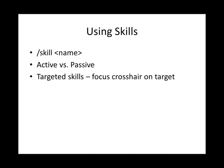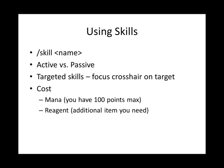For targeted skills to work, you have to have your crosshair focused on your target. Also, all skills have a cost — most of them just use mana. Mana is a renewable resource your character has that's used as a fee for using skills. You always have 100 points maximum mana regardless of class or level. Some skills have a reagent cost — an additional item you need on top of the mana cost, used to balance out the more powerful spells. And rarely, you'll see skills have a health cost, unless you're a blood mage where health cost is part of the class mechanic.